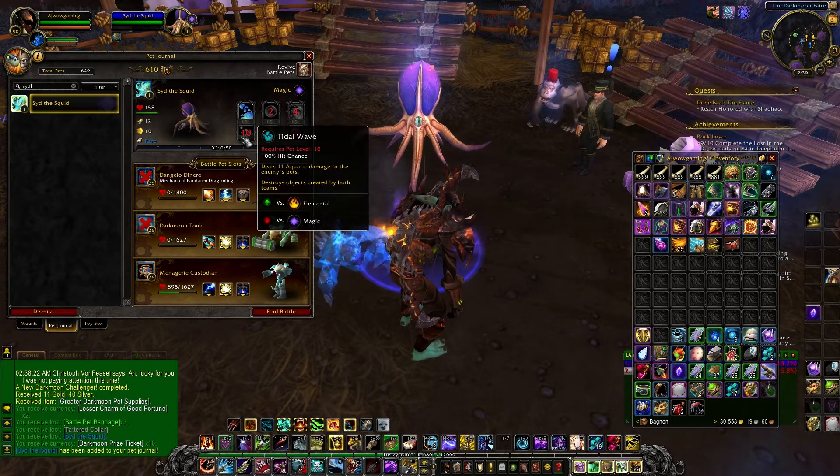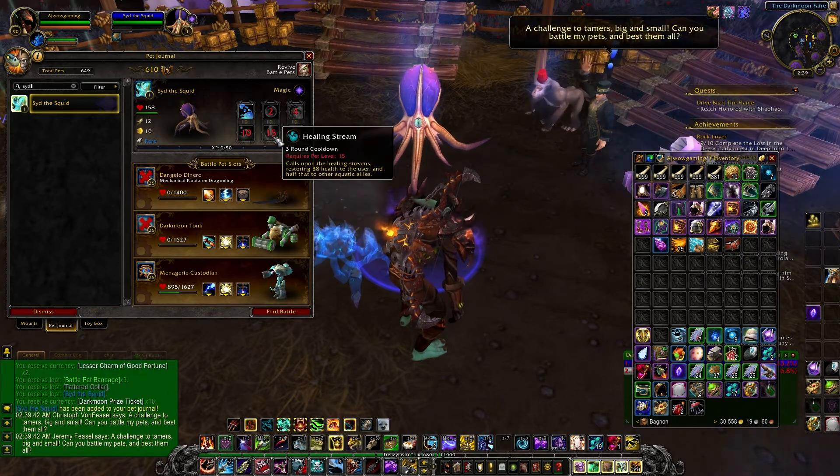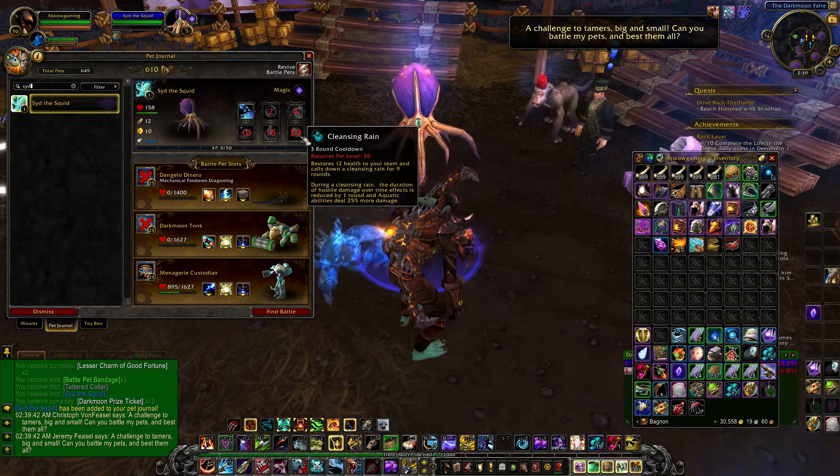So he has the Water Jet, the Bubble ability, the Whirlpool attack, the Tidal Wave attack, the Healing Stream, and also the Cleansing Rain.